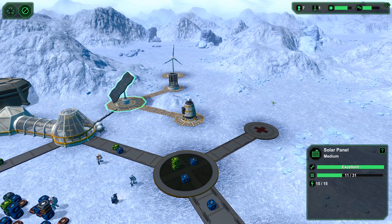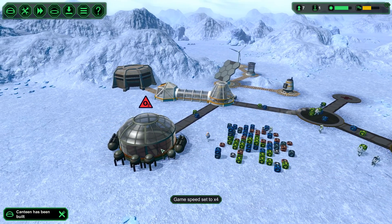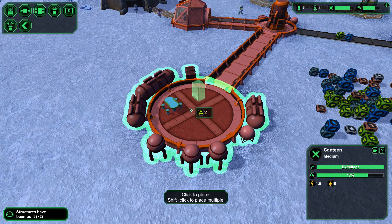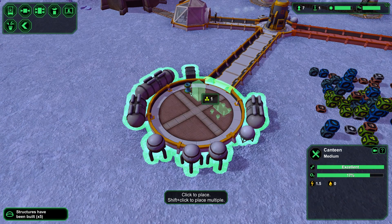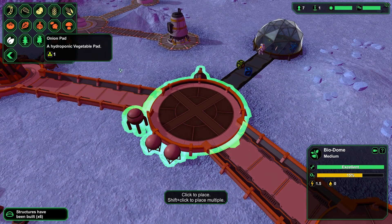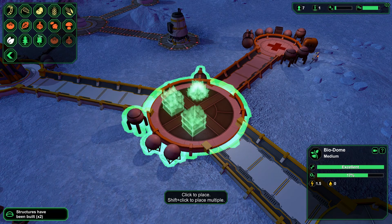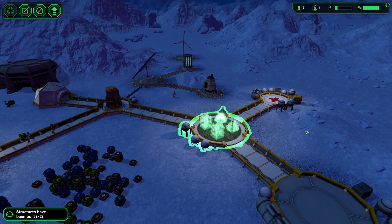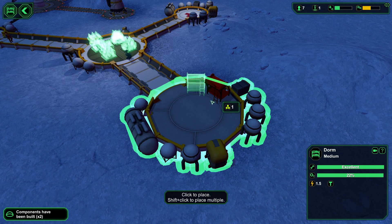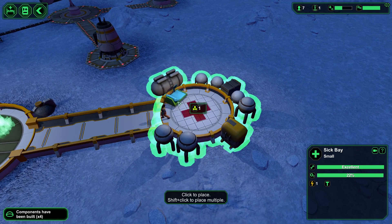We're collecting power — doing 15 each, so that's kind of working. Let's speed this up. We definitely need a canteen, a processing unit, and a drinking fountain — those are our main priorities. In the bio dome we definitely need a pee pad, some potatoes, medical plants, and some tomatoes. For the dorm, two beds — but there are only six of them so four beds should be okay. They shouldn't have a massive problem with that, and one medical bed.